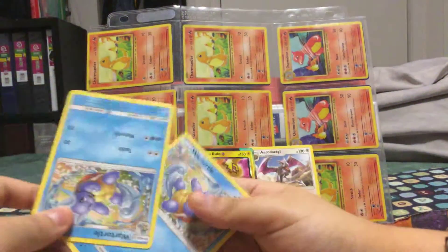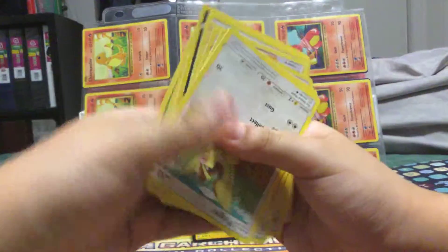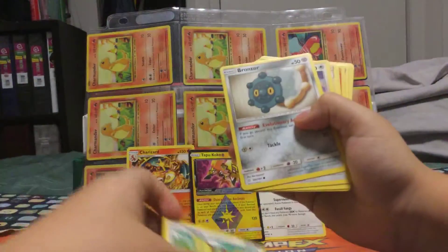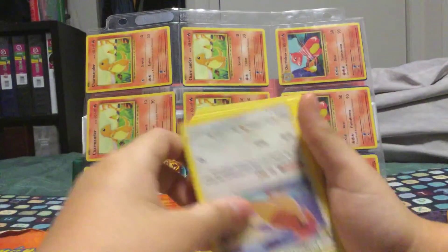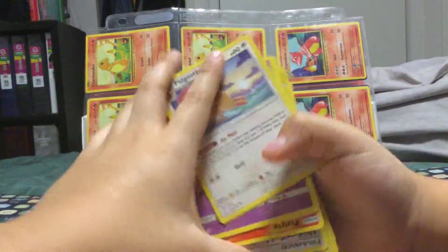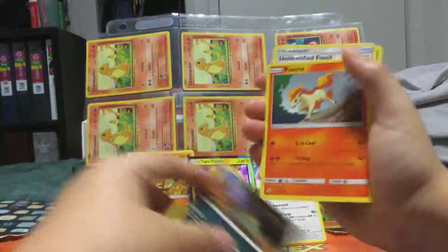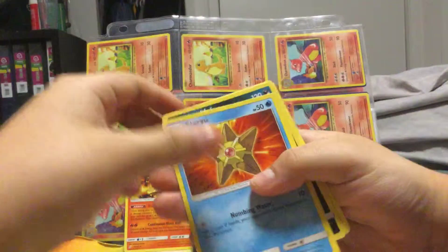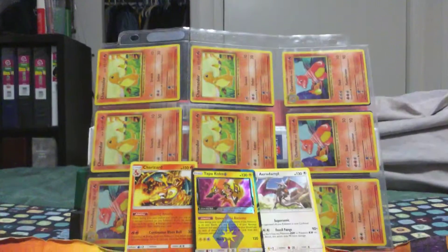Poochyena, Helioptile, Double War Turtles, and then Pidgey, Bronzor, Pidgeotto, Nanu. Alolan Grimer, Ponyta, Unidentified Fossil, Staryu, Alolan Muk, Leaf Energy. So far pretty good.